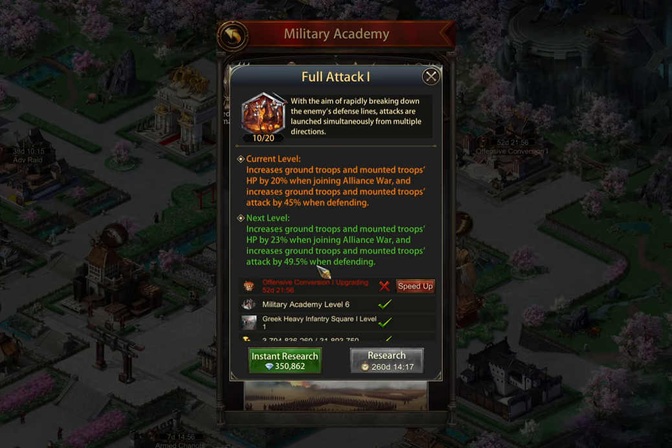Even just getting it halfway — which is required to unlock the next ones — you're getting 45% mount troop and ground troop attack when defending. That's 90% buffs there, in addition to 40% buffs — 20 and 20 for mount and ground troop when joining alliance war. So overall, this one research gives you 130% buffs.